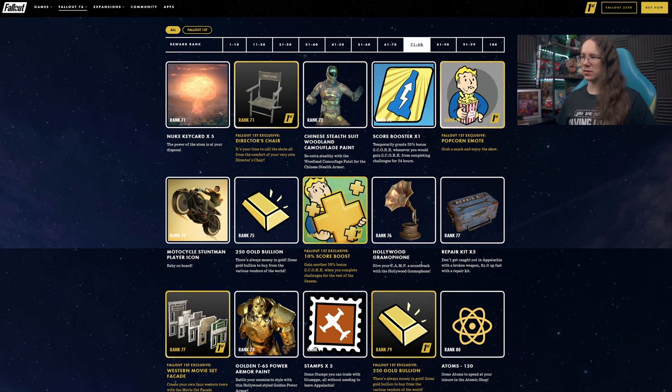Hollywood Gramophone at rank 76 — nice. If that plays music as well and acts as a radio, that's even cooler. That's going to be a nice bit of decoration, I definitely want that, I could see myself using it a lot.